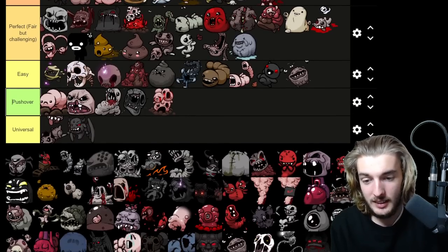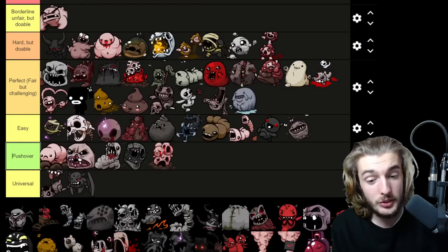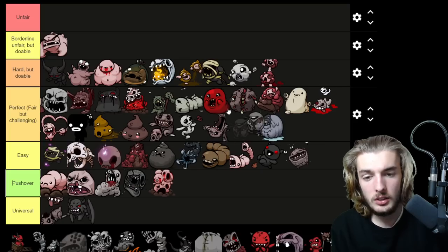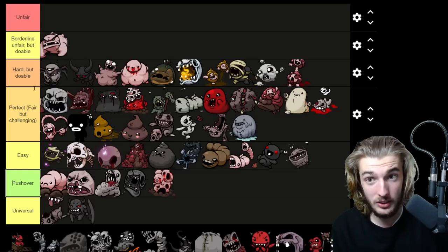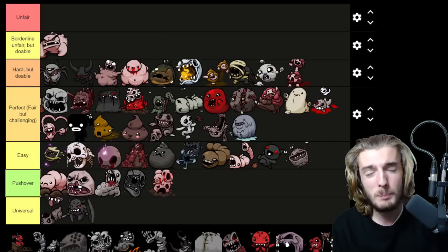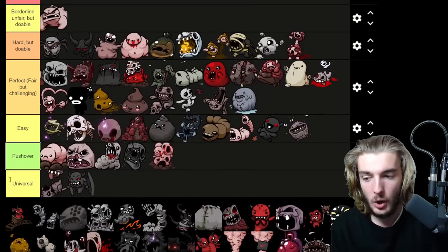Now we're in the Mines and the Ashpit. Reap Creep — you hide on the wall and do some crazy funky attacks. You're definitely on the harder side, not unfair at all, but Hard. The Brimstone attack is hard to read either way, and the spider spawning and tears have caught me off guard more times than I want to admit. Hard but Doable.